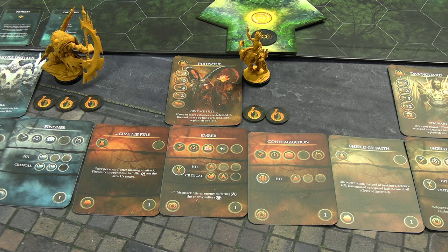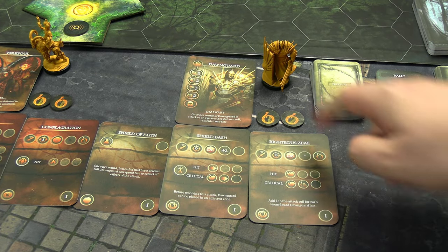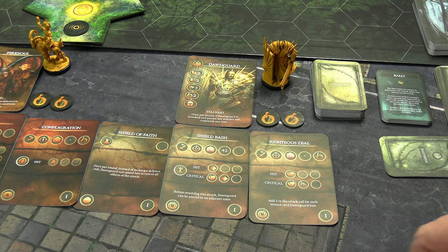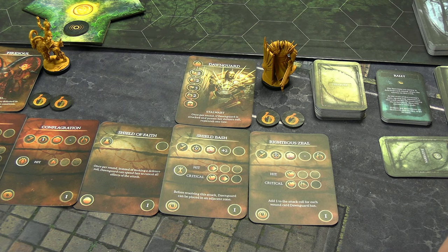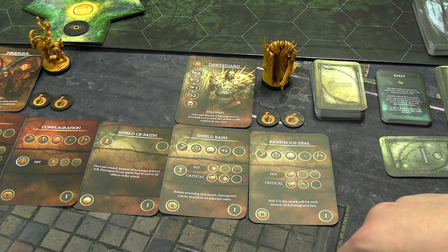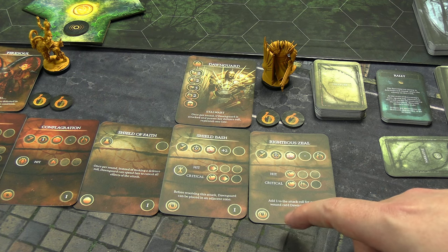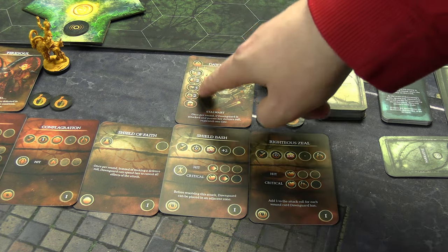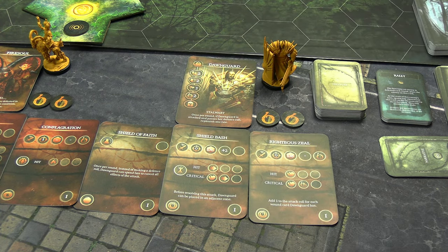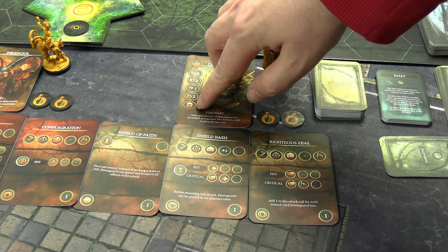Then we have our tank, Don Guard, also with two fate. Stalwart: once per round, if Don Guard is attacked and passes her defense roll, she gets fate back. Shield of Faith lets her spend fate to completely ignore an incoming attack — pretty cool. Shield Bash is her basic hit and also moves her. Righteous Zeal adds one to the attack roll for each wound she has. Wound stats are the flag on the card — how many wounds before defeat. Other stats cover movement, defense roll bonuses, fate total, and the trait used for challenge cards.